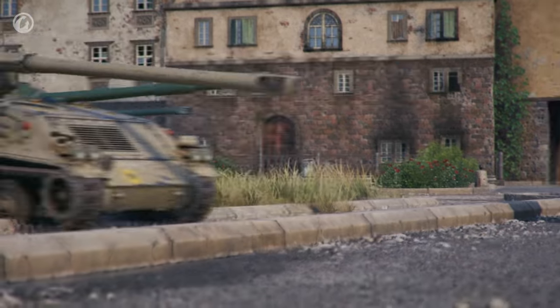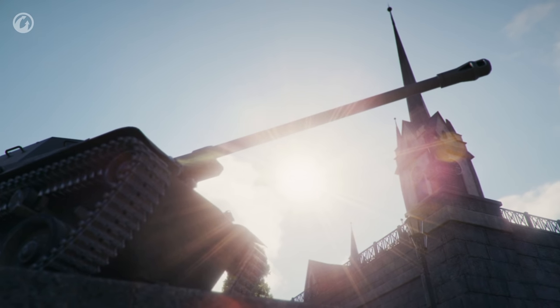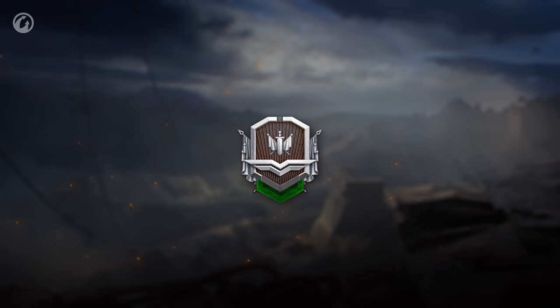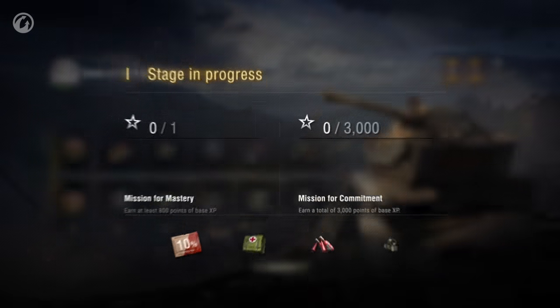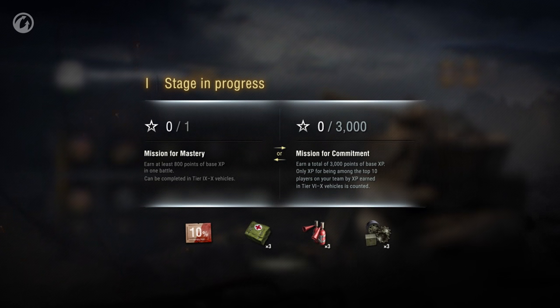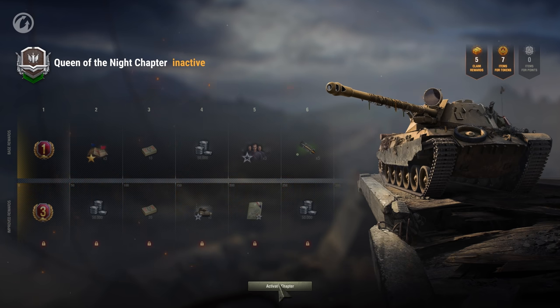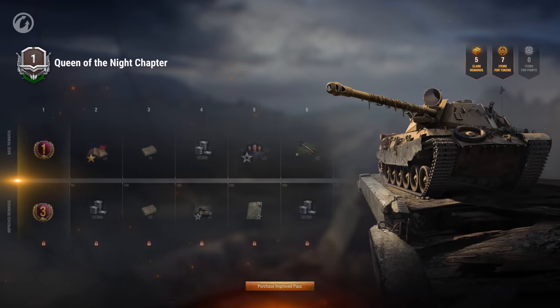Within Battle Pass, you'll get a chance to obtain a Tier VIII Premium vehicle without spending a thing. The key difference of this temporary chapter, however, is its progression. Before, you had to complete missions for mastery or commitment to get to the vehicle. Now, it's a single path without any special conditions. Battle Pass points are used for progression in this temporary chapter. It's important to remember that only points earned after activating this temporary chapter will count toward progression through it.